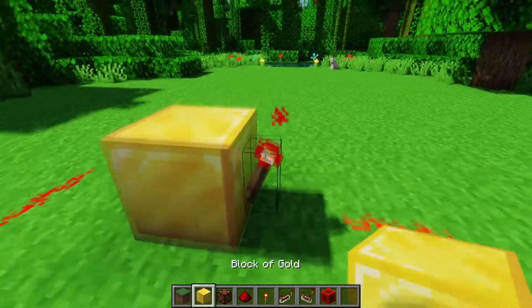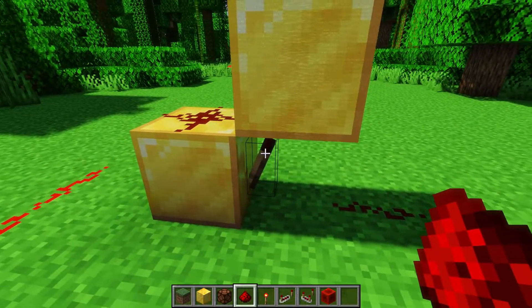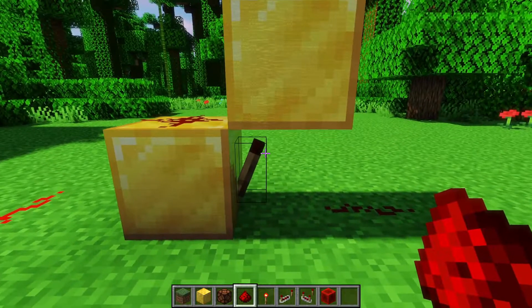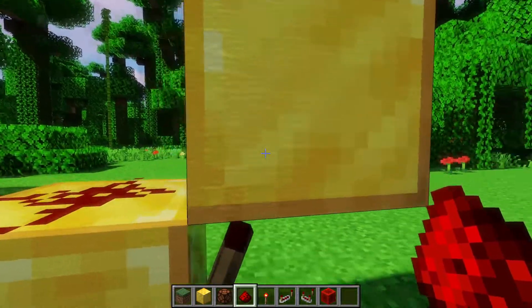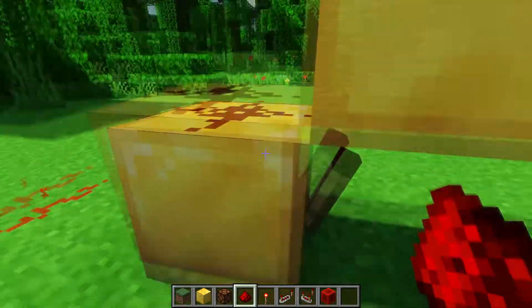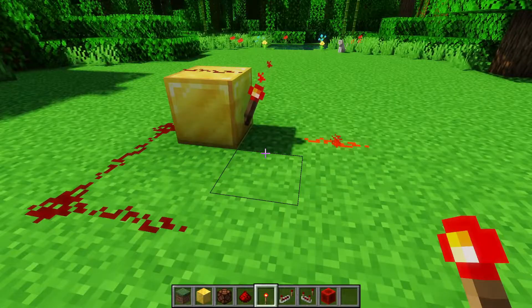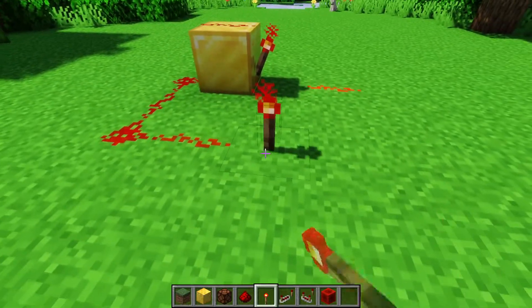However, be careful of doing something like this, because you can actually short out your torch by turning it off and on too fast. What's happening here is that this torch powers this block, which then powers the redstone, which then inverts this block, which inverts this, which inverts this, and then it just goes on and on until it turns off completely. Redstone torches also take one redstone tick in order to do this inversion.